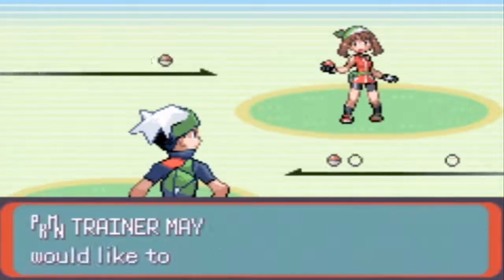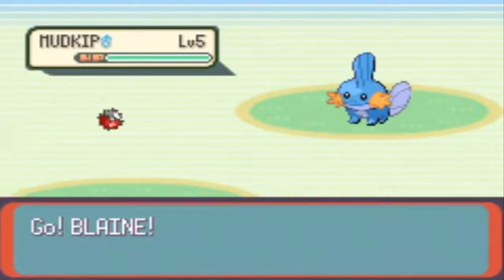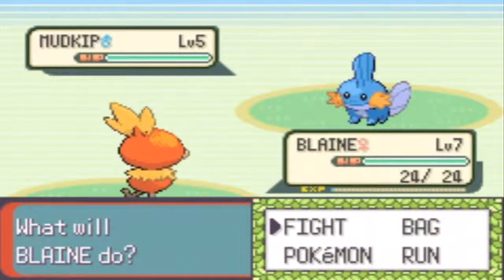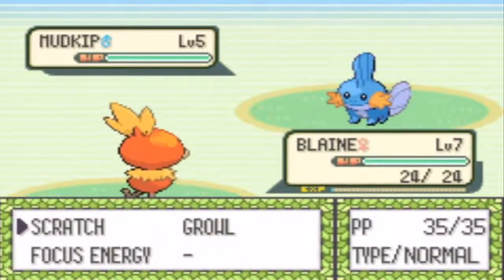So here's your basic rival in this game — at least one of them. May will have whatever's super effective against the Pokemon you chose. So if you chose Torchic like me, she'll have Mudkip. And if you chose Mudkip, she'll have Treecko. It's basically rock, paper, scissors.